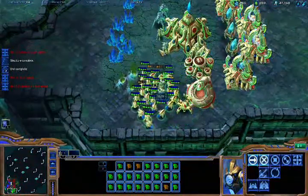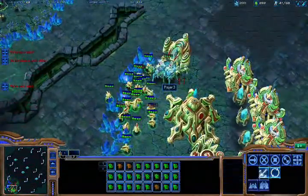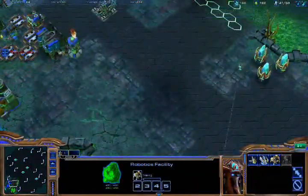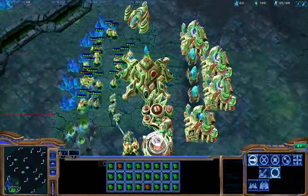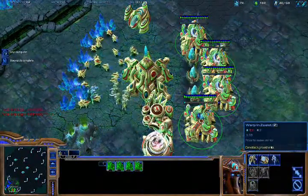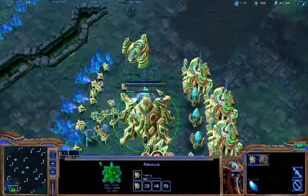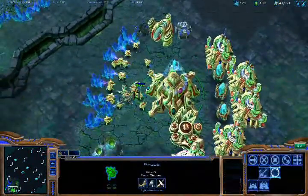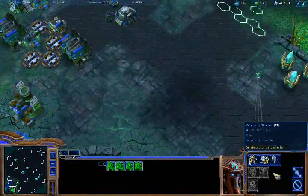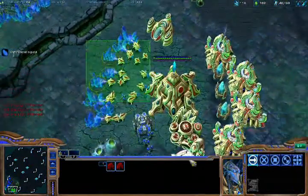I'm going to try to protect my immortal because he does quite a bit of damage to these guys. Alright, I got my zealots out. It looks like I might pull out of this, but it's going to be tough. These guys are kicking my butt in the early stages of the game. But yeah, I think I might be able to pull this off. Me and my ally managed to fend off their first wave. I don't know if we're going to be able to fend off the second wave, but we're going to try.